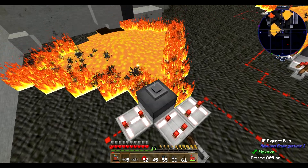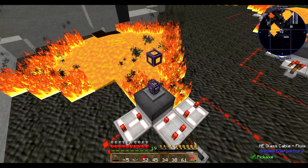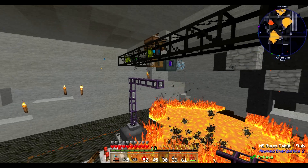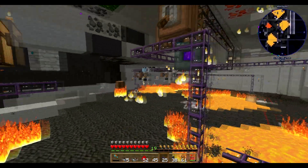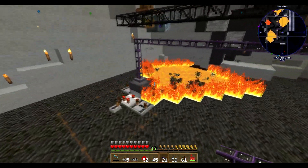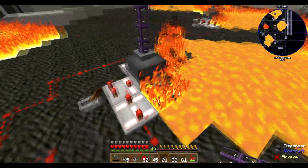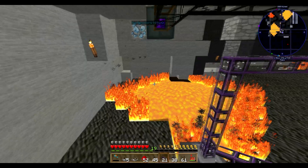To supply the dispenser with oak wood, I'm using Applied Energistics. If you want a quick intro on Applied Energistics, check the video info or the end card for my tutorials. I'm using an export bus connected to my ME system — just connect it, wait a few seconds, and oak wood gets exported to the dispenser. Every time the dispenser puts one oak wood out, the ME system puts one back in, and it works fine.